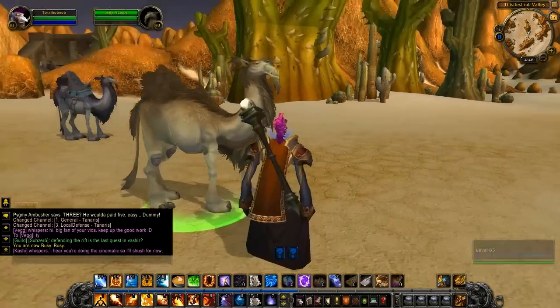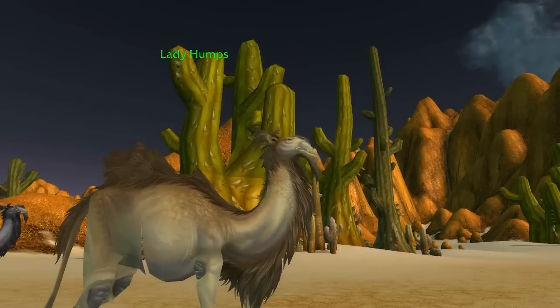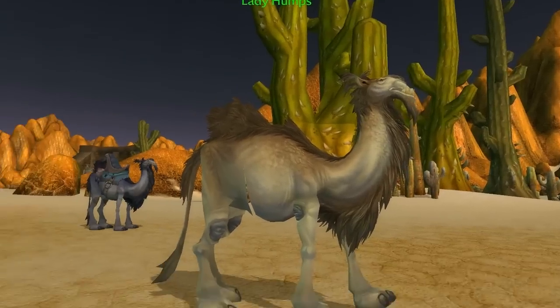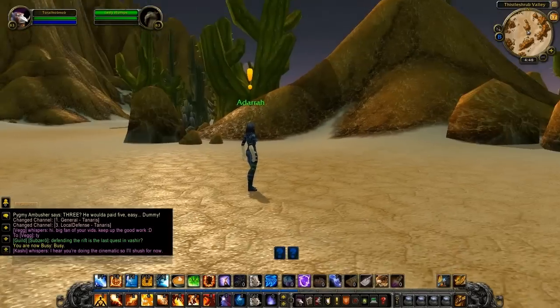This is the entrance to Uldum. That is a camel — the only one that is chewing. The rest of them are very stoic about it. That one is also missing part of its stomach, which is a little unfortunate. A ghastly texture bug.